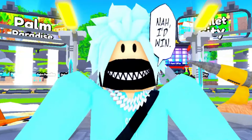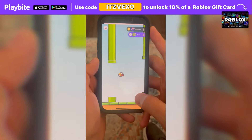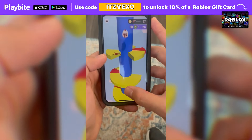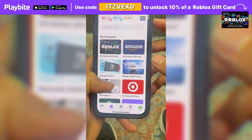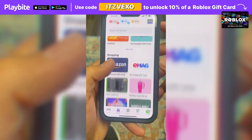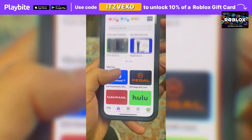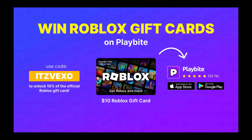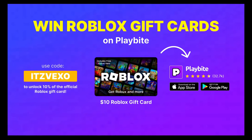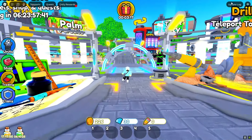If you ever need free Robux, download the app called Playbuy. It's like an arcade on your phone — you can play fun games and win prizes for playing those games, such as the official Roblox gift card or any gift card of your choice. Download Playbuy; the link will be in the description. Use the code 'vexer' to unlock 10% off a Roblox gift card.